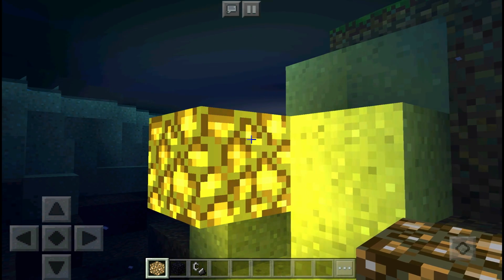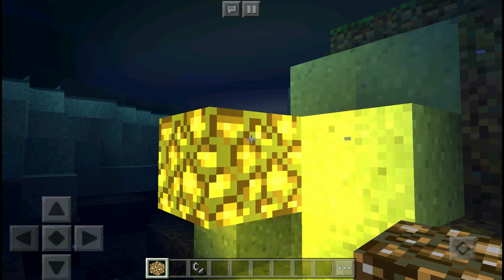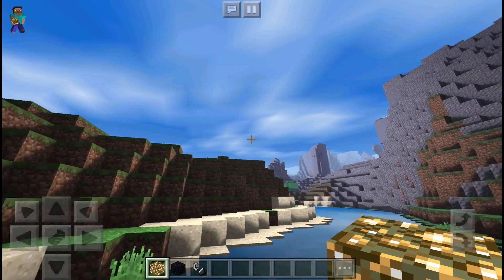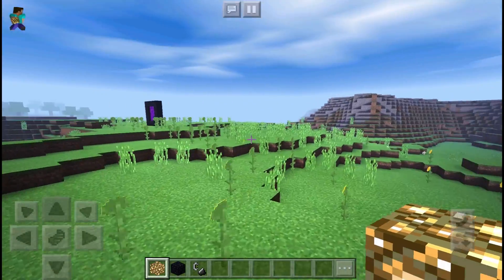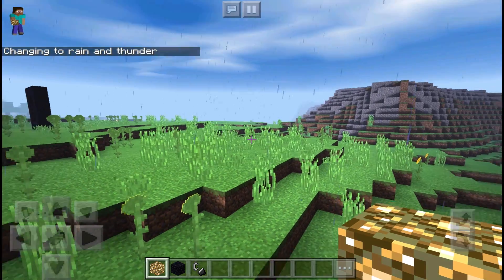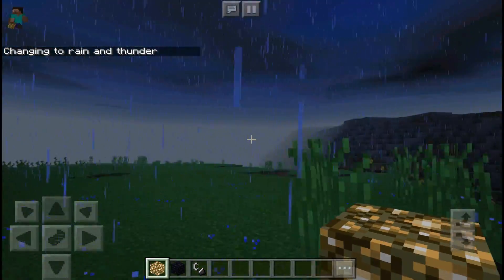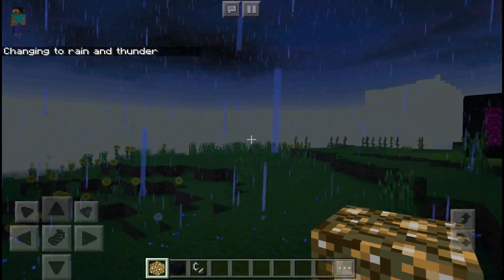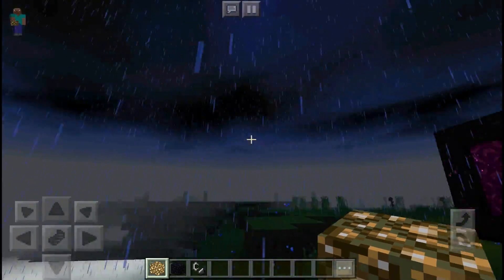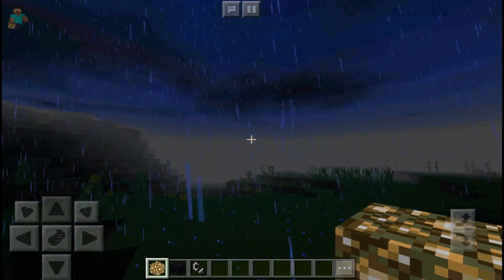The shader isn't that realistic, but it still looks really nice in my opinion. It's not waving too much back and forth. Now if I do set the weather to thunderstorm, you guys can see once the weather changes the grass and stuff starts to glitch up like crazy. So yeah, this is a pretty buggy shader. Keep that in mind. But you guys can see the clouds actually turned black, so it actually looks like it's raining and thundering, which is pretty cool.